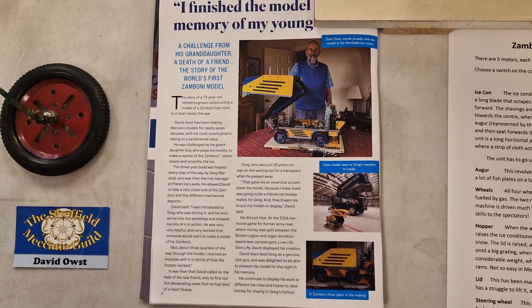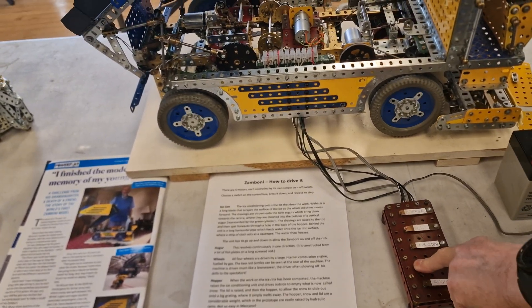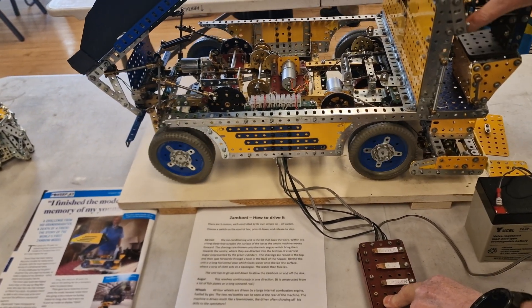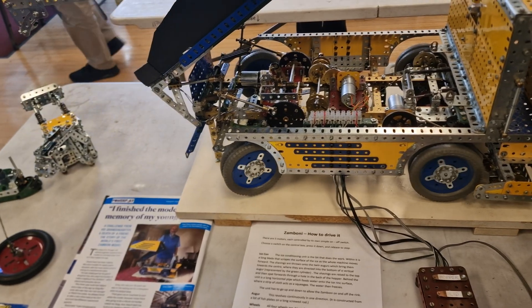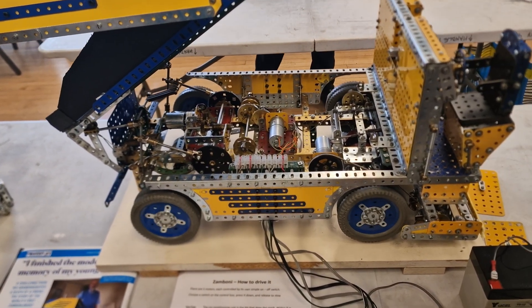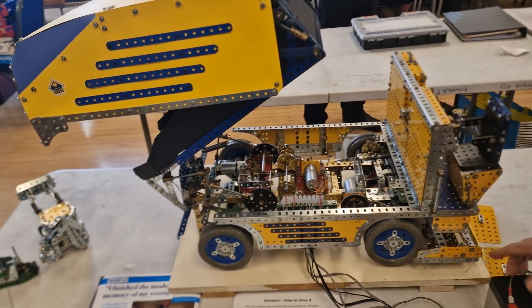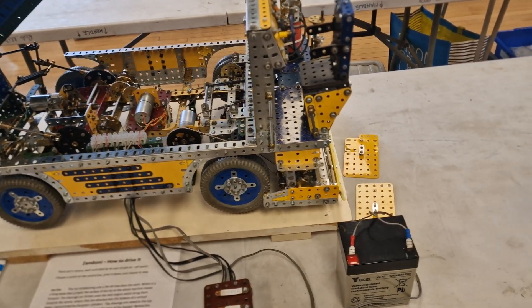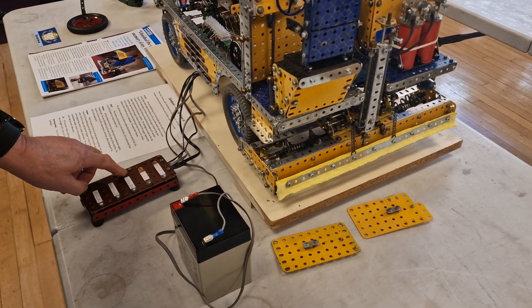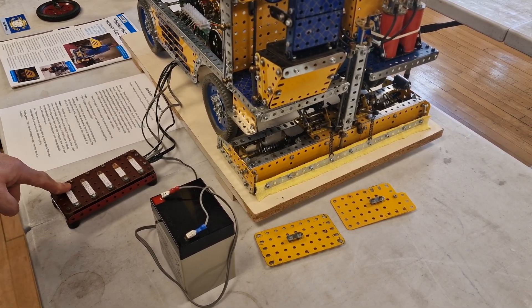I'm getting bits and bits. So the wheels — if you do it on the legs, you can speed it up. So it's four wheel drive, front wheel steering. This bit at the back is the ice conditioning unit. If you come round the back here, I'll lower the ice cone onto the ice, and then the auger spins inside it.